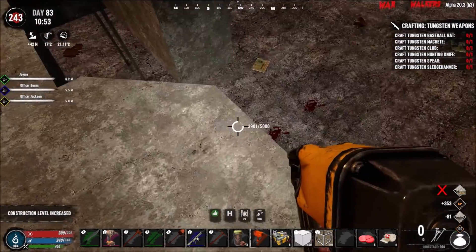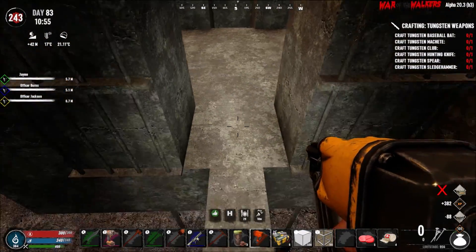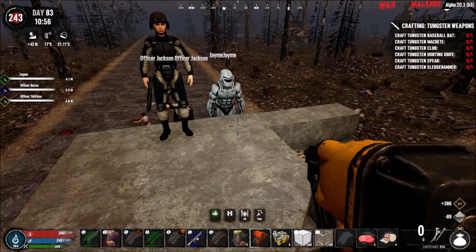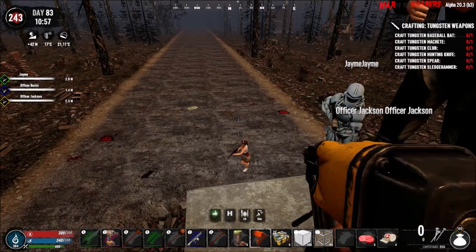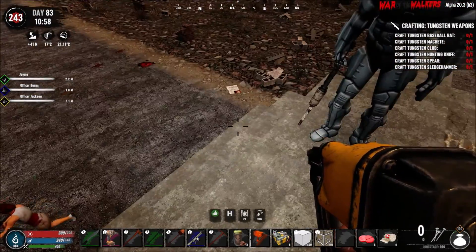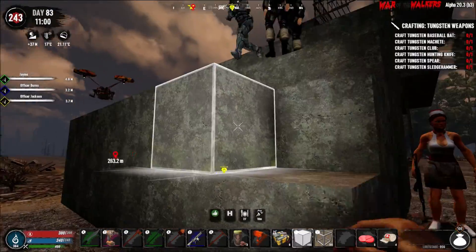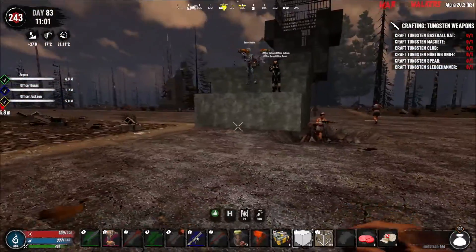I know I said we were going to face the 84 horde at the new base, but I decided this is going to be faster - just setting this up, and then as we have time we'll slowly but surely start to build at the other place. We just make sure the zombies can't climb this like so.